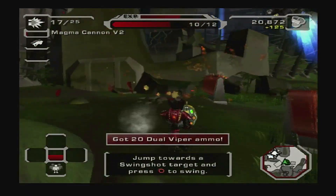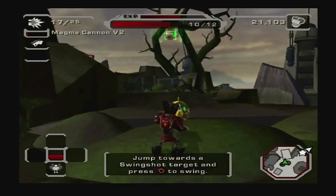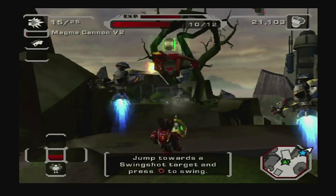Ratchet, I am detecting a Swingshot orb ahead. Jump towards it and hold down the fire button. Your Swingshot will deploy automatically and carry you across the gap.